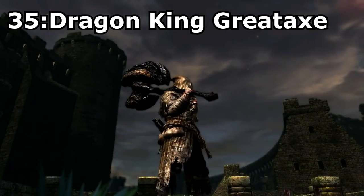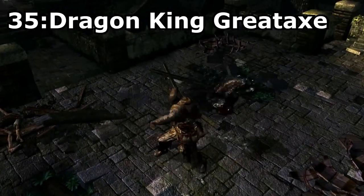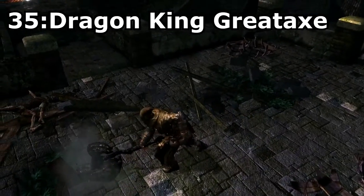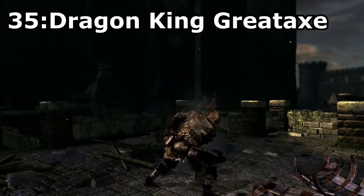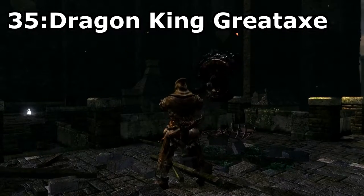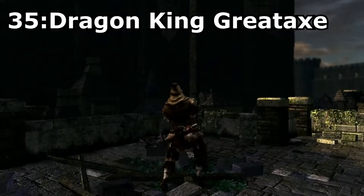Dragon King Greataxe, dropped from the Gaping Dragon by severing its tail. This stupidly heavy axe is really cool because not only does it have a cool model, but it also does huge base damage. This weapon lacks scaling, but the base damage is high enough for it to still be competitive. The coolest thing about this weapon though is definitely the special attack, which allows you to cast an earthquake all around you.